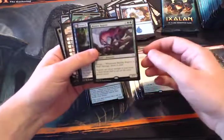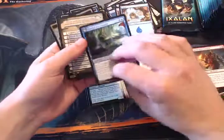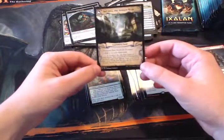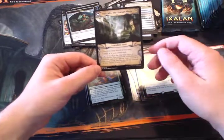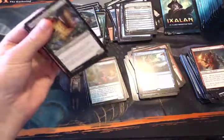Foil Ripjaw Raptor! Absolutely great — I think it's around a ten-dollar card. Here's another one of these flip lands, the blue one, which gives you something like a Fact or Fiction effect on the back side: tap two and a blue, look at the top four cards of your library, reveal a non-creature non-land card and put it into your hand, then put the rest on the bottom in any order. Not exactly Fact or Fiction but still super powerful.